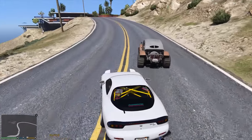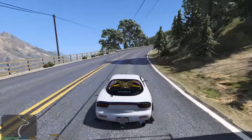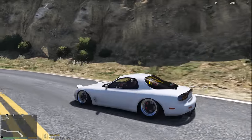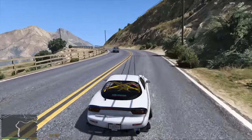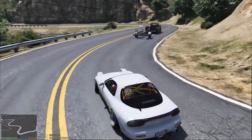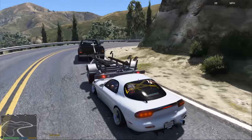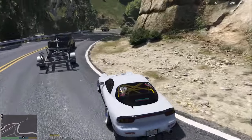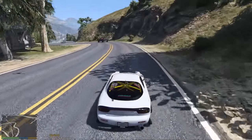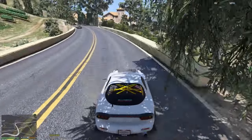I'd give the handling a solid six out of ten for being thrown over another vehicle in GTA — it seems to work pretty well. The one thing I don't like is the turning radius. Watch, I'm going to try to find a tight turn and show you guys — the turning radius should be pretty tight on a Miata. You can go around a pole and barely hit it, keeping the tightest circles. It's crazy and I love it. The Banshee does have good handling.